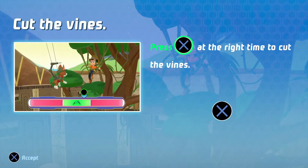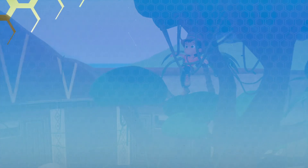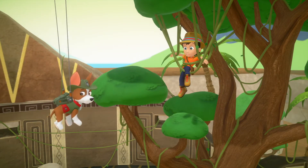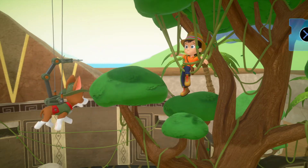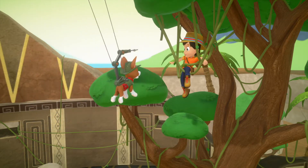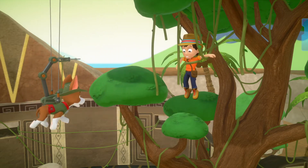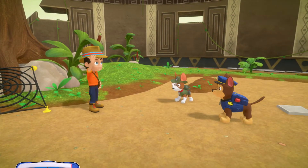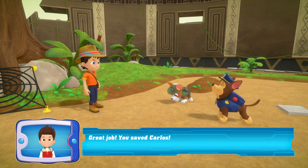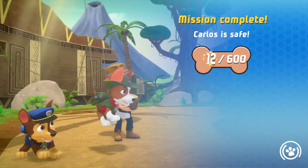Cut the vines! Press the X button at the right time to cut the vines. Great job! You saved Carlos! Mission complete! Carlos is safe!